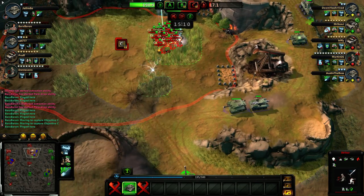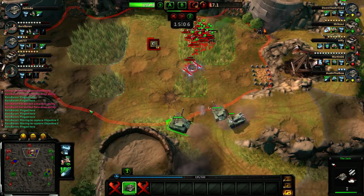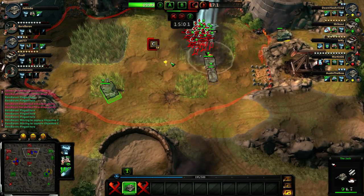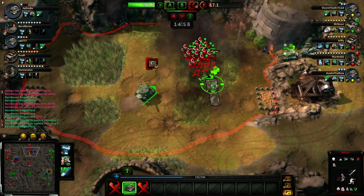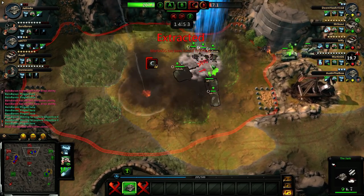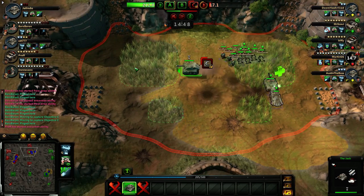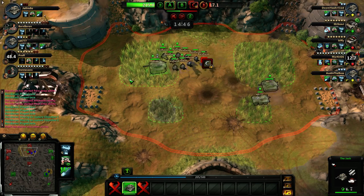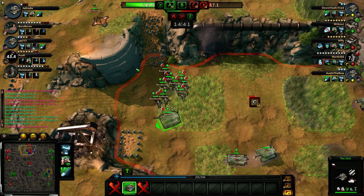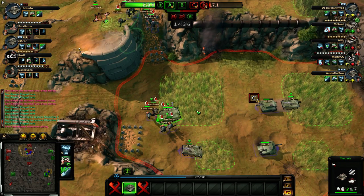Heavy armor coming through. I can't get up there, guy. Sorry. We are winning, though. I don't know how, but we are managing to win. Big guns are rolling. 196, 197 — they should be completely crushing us. Heavy armor coming through. Got one of them. Move back in here. So it should switch over in a second here, and we should win this game.